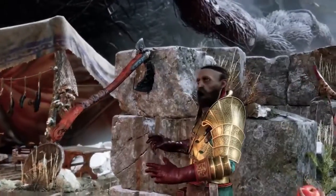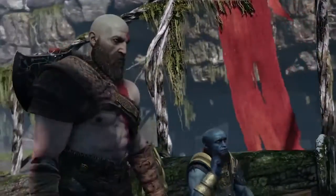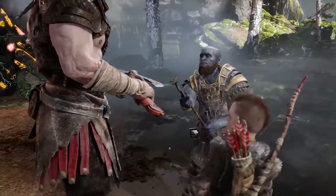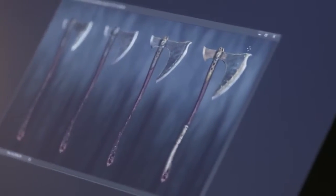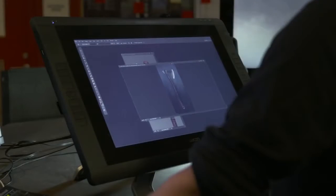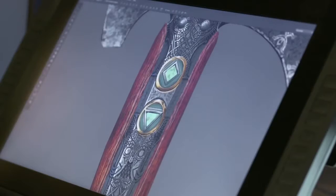That axe you got, you gotta handle her special. Brock and Sindri, the two dwarven blacksmiths that you meet throughout the game, are able to modify the axe — the size of the axe head as well as the handles. Each of these additions adds access to different skills and different moves.